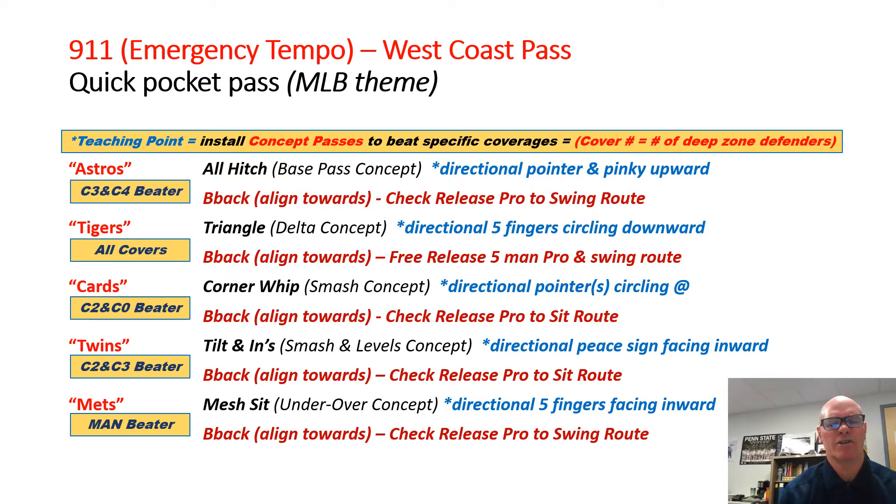Cards is your classic corners whip — a smash concept. Signal is a directional pointer circling at the receivers, running backs, and quarterbacks. Twins is another smash concept but we do levels on the backside, so we call this a tilt concept. Signal is a directional peace sign with the palm facing inward. Last is METS or MESH — a mesh sit we got from Ohio State. Signal is directional five fingers facing inward. Great against man coverages.